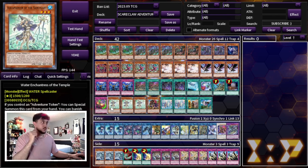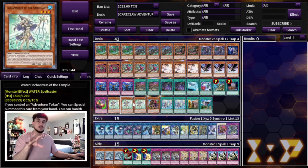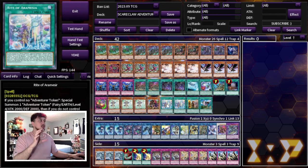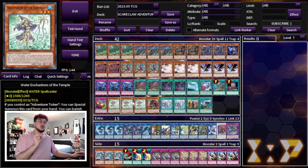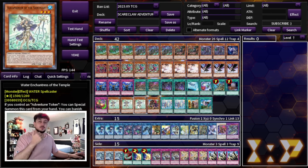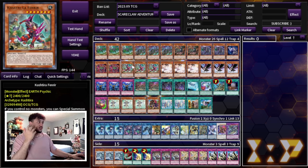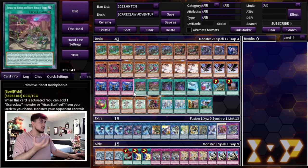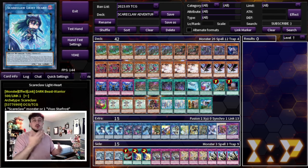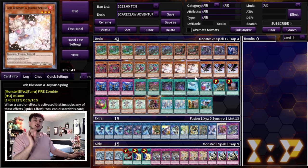We're playing the Adventure Package: 3 Water Enchantress, 1 Gryphon Rider, 2 Rite of Aramesia, 1 Fateful Adventure, and 1 Dracoback. I'm only on 2 Rite of Aramesia because once you get the engine going you don't want to keep seeing the Rites. I prefer 3 Water Enchantress — if it's in your hand you get to your Rite, and even if your Adventure Package is already going, Water Enchantress becomes an extender that helps facilitate Link plays. 42 cards in the main deck is perfectly fine because it's very consistent and having 42 cards means you're not seeing doubles of the cards you don't want to see doubles of.